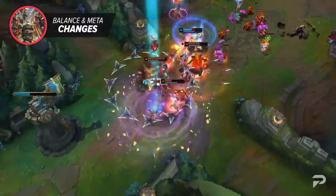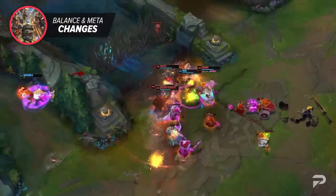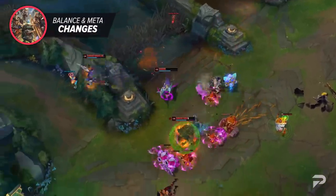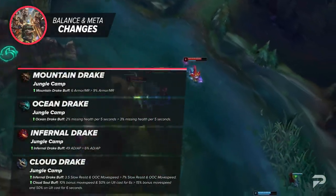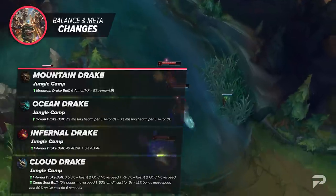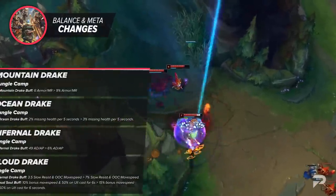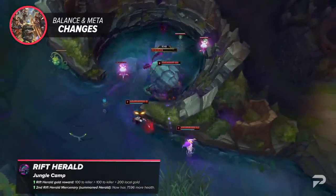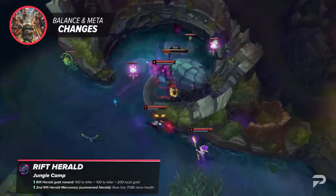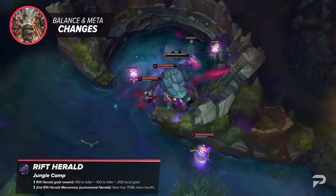Overall, these are a ton of changes to take in. On top of these, there are a few more regarding dragons and rift heralds, looking to shift the meta to a more early skirmish-focused style of play. Thanks to all of the reduced healing and massive nerfs to enchanters, champions that thrive in small fights and high early damage should be making a nice comeback.